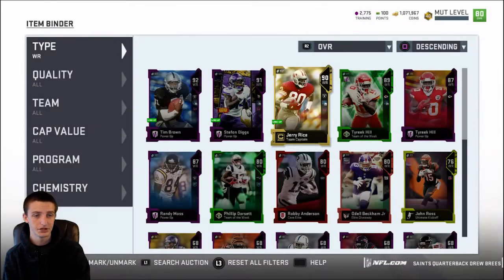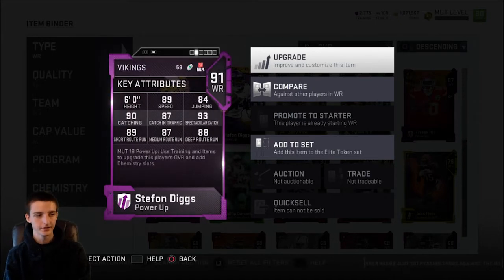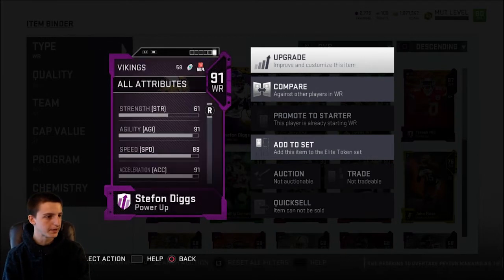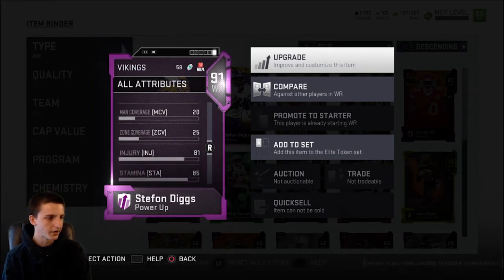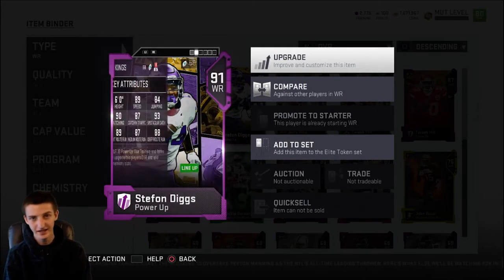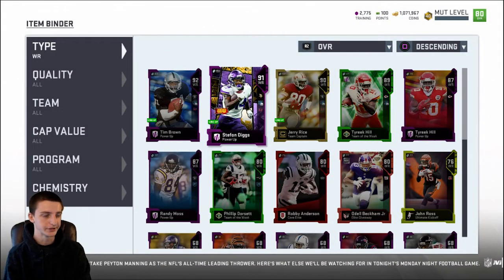Stefan Diggs is another very good option. The elite route runner adds 15 cap, so he's around 43 cap with just the power-up; add the elite route runner and he's at 58 cap. He has 89 speed and 93 spec catch, so he's going to be really good at spectacular catches. His route running is all solid — he's six foot, not a short receiver — he has 83 spin, and he gets that speed burst on the jukes. All his stats are really good for just 43 cap base. He isn't the fastest — he doesn't have 93 speed — but 89 speed is not slow by any means.